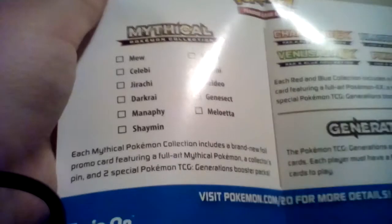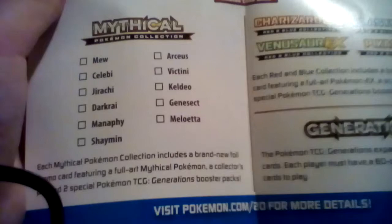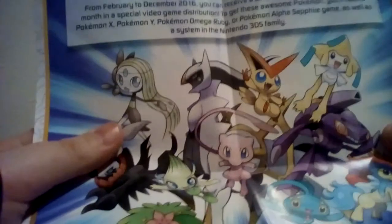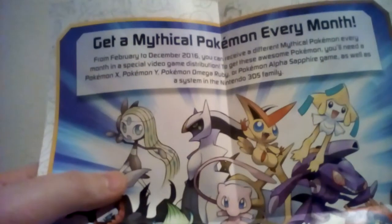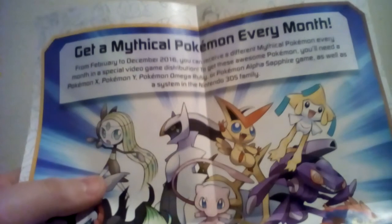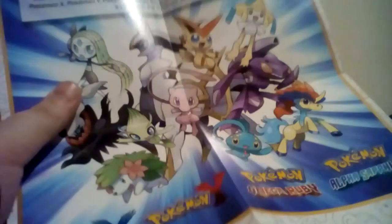Celebrate 20 years of Pokemon - Mythical Pokemon Collection. You can get Mew, Celebi, Jirachi, Darkrai, Manaphy, Shaymin, Arceus, Victini, Keldeo, Genesect, and Meloetta. And then you can get Charizard EX, Blastoise EX, Venusaur EX, and Pikachu EX. Get a Mythical Pokemon every month - from February to December 2016, you can receive a different Mythical Pokemon every month via a special video game distribution. You'll need Pokemon X and Y, Pokemon Omega Ruby, or Alpha Sapphire, as well as a system in the Nintendo 3DS family. I don't have either of these so I can't really get any of these, but it's pretty cool.